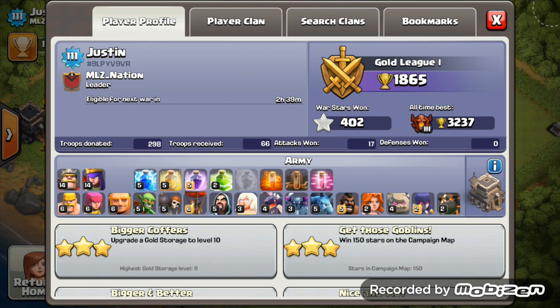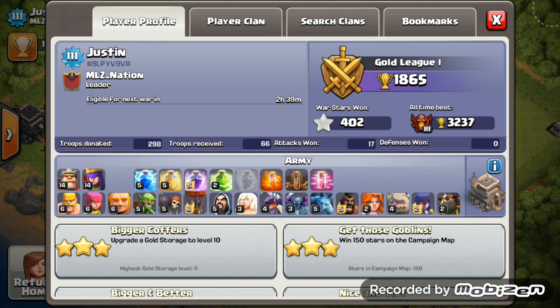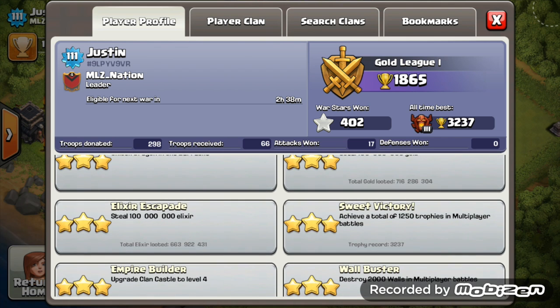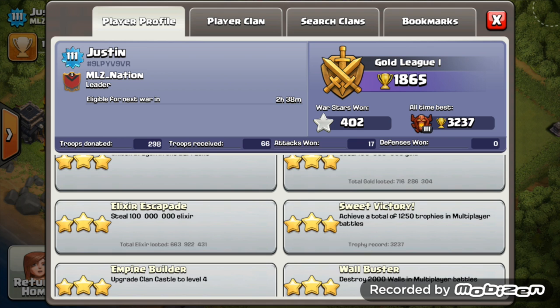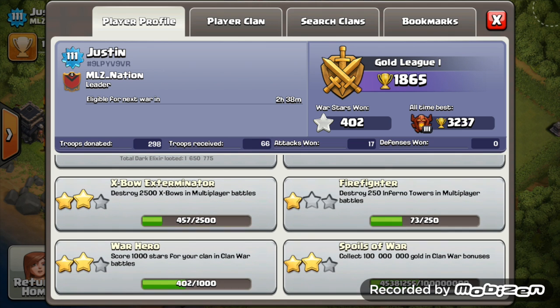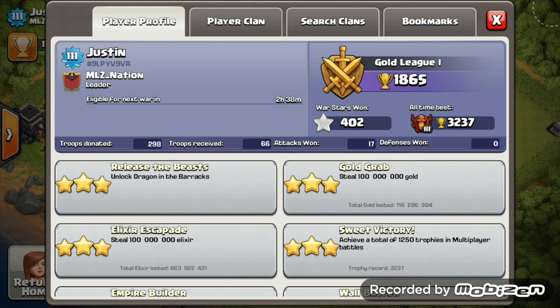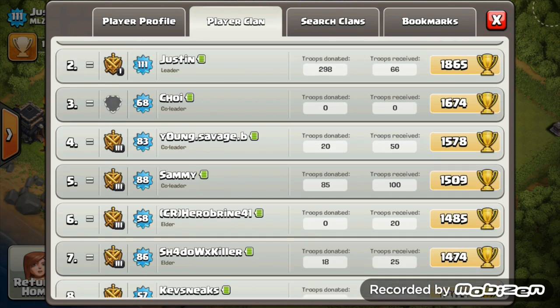Looking at your profile - wow, what a solid profile. Every single troop is max except the valkyrie and the healers, and even the dragon. I think my troops are a little bit higher than you but you've got every dark spell unlocked. Start upgrading those dark spells - poison spell, start upgrading the earthquake and haste spell, though they're not too great, those last two spells. Poison spell is the main dark elixir spell. Gold and elixir grab is over 700 million gold and over 660 million elixir - that is solid. Dark elixir 1.6 million grabbed - amazing. War stars amazing, spoils of war achievement amazing. We would take you into our clan instantly, but of course you're leader of your own clan.